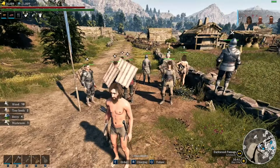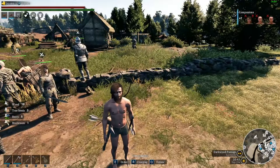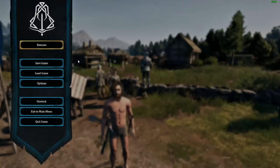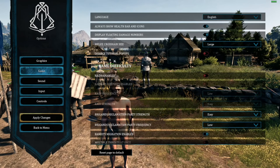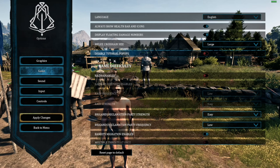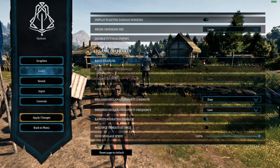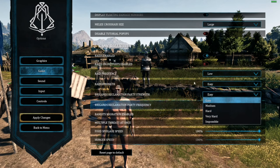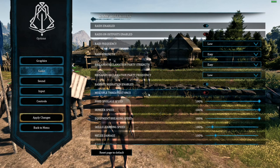One of the biggest things they have done with all the changes is they've basically made it so we can customize our game for whatever experience we like. Going into game settings, we have the ability to change things to whatever we want. We can enable raids, enable them on outposts, or disable those. We can increase the frequency from low to high, set the strength from easy to impossible, and same with the reclamation parties. They also added in multiple threats at once so that you could be raided simultaneously.